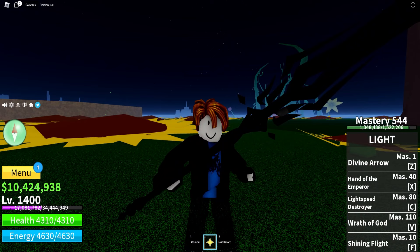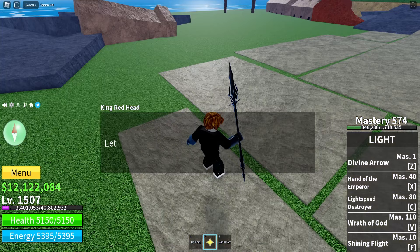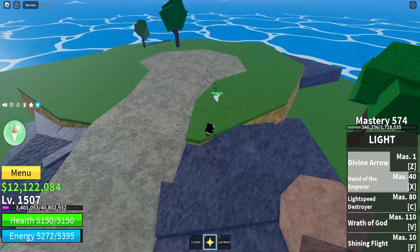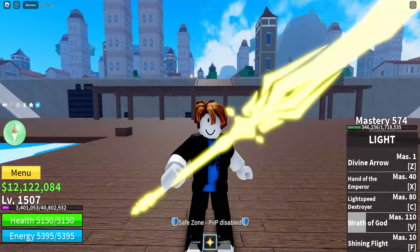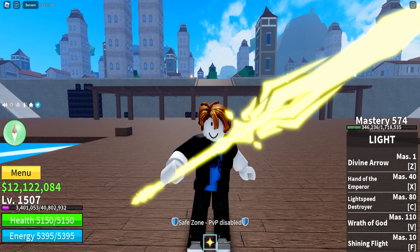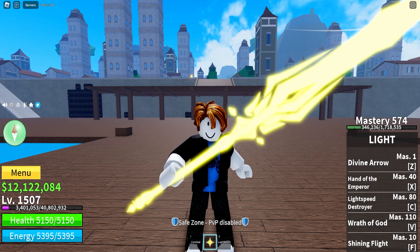I realized going to the third sea requires level 1,500, not 1,600 — it's 1 a.m. and I'm tired. There's nothing left for us in the second sea. We go to this guy, talk to him, beat up the boss over here — he's pretty easy — and then let the cutscene play. We are now in the third sea. The first thing left is to get mastery to level 600 — we're at 574. The second is to reach max level.